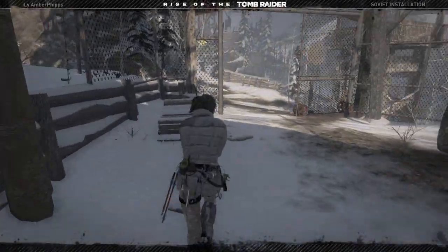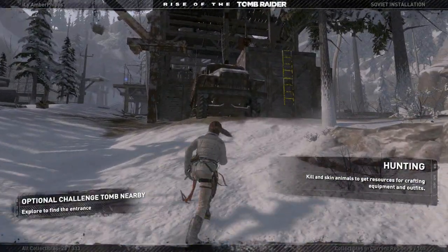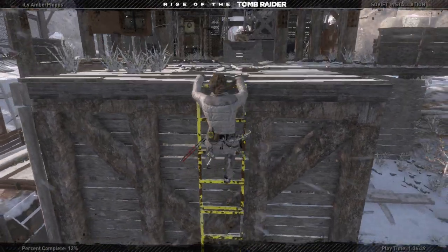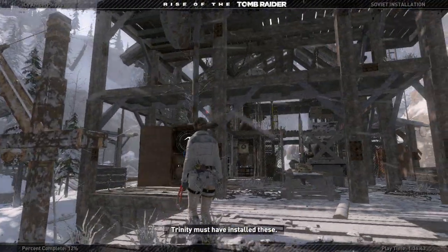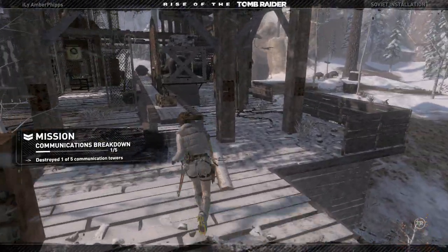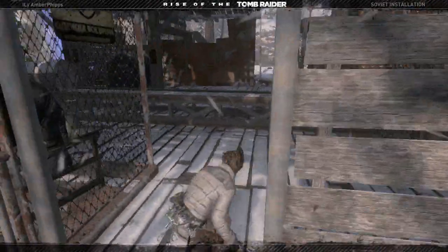I do know where this challenge tomb is. It's maybe the most hidden challenge tomb out of them all, because you don't really get a good idea of where it is. Hopefully I remember where it is. Communication repeaters — Trinity must have installed these. Okay, I think this is tower one down. One of five — I thought there were four. Let's go ahead and go do this challenge tomb first.